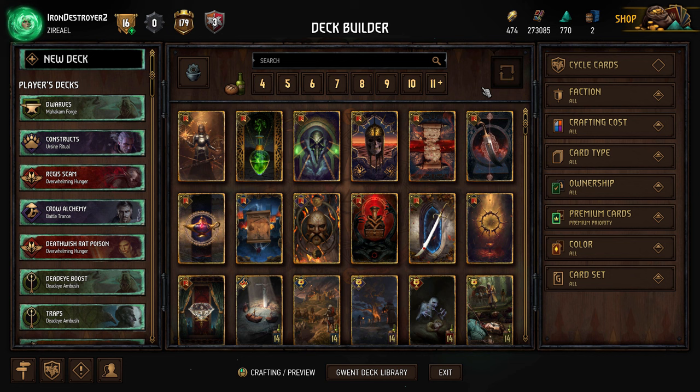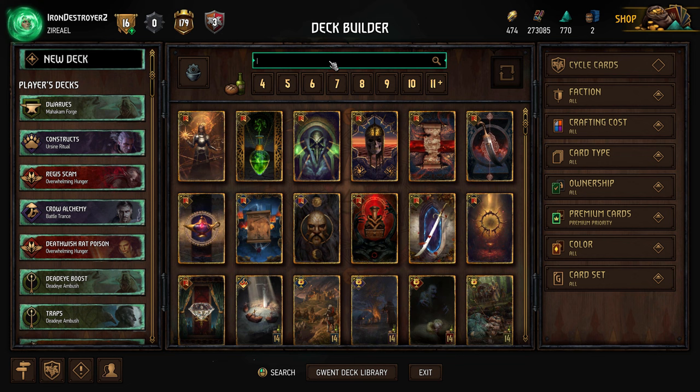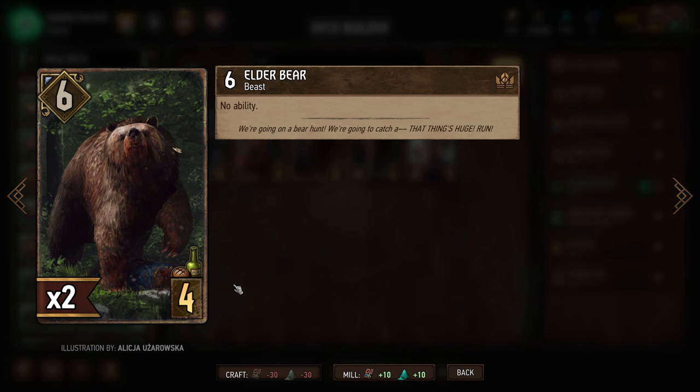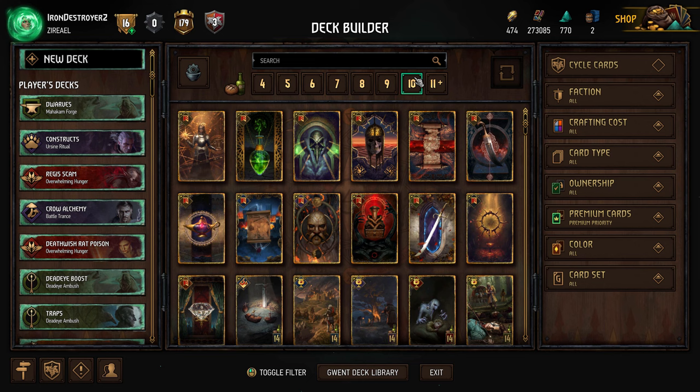Control decks focus on controlling the board, usually by killing the opponent's units. These tend to be weak against point slam decks since control cards usually have less raw value — for example, Elzer's Thunder deals five damage for five provisions, while a basic card like Elder Bear gives six value for only four provisions. Control cards get value from removing high-value targets, making them good against engine decks, whose engines they can shut down.